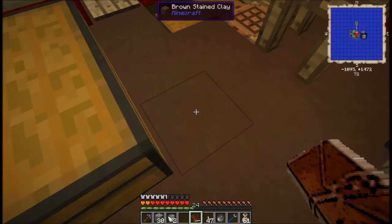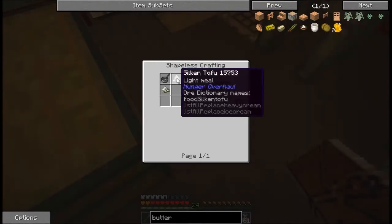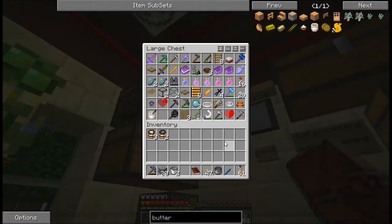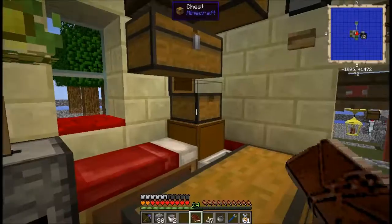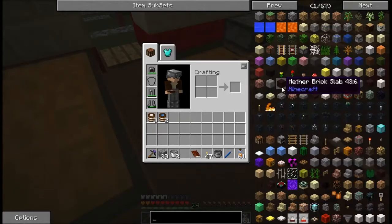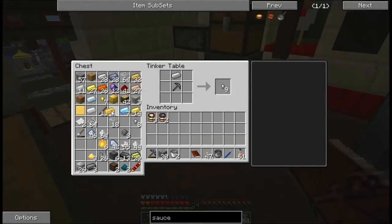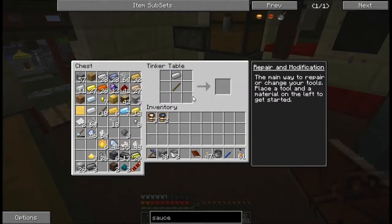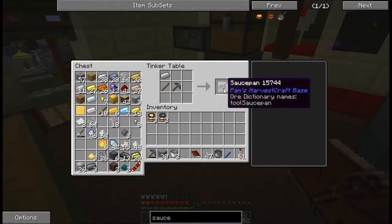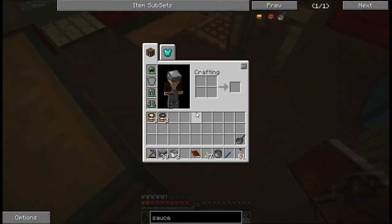I need butter, and this is probably going to be a multi-stage quest, but that's all right. Butter requires cream or tofu, a saucepan, and salt. I don't think I have a saucepan. How do you make one of those? Iron and a stick — that's easy. One iron, one stick. So the next thing I need is to make two heavy creams: one for the butter and one for the heavy cream.